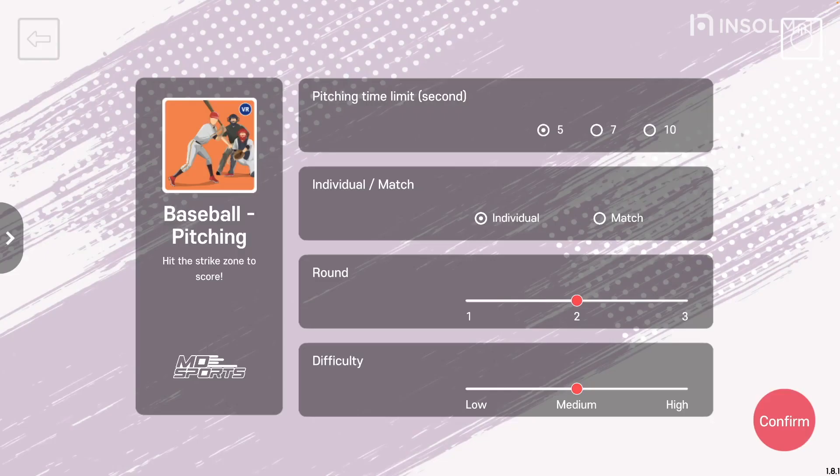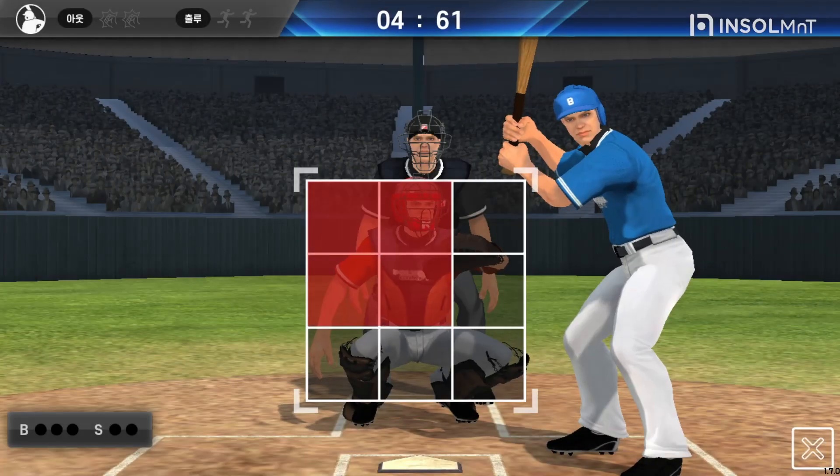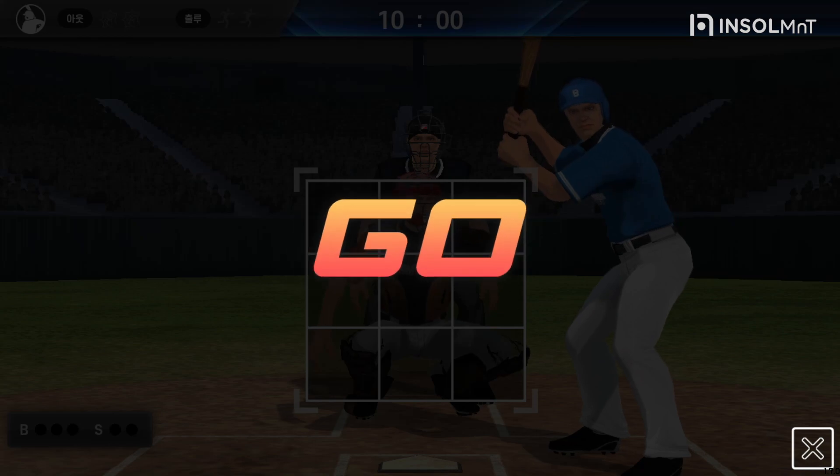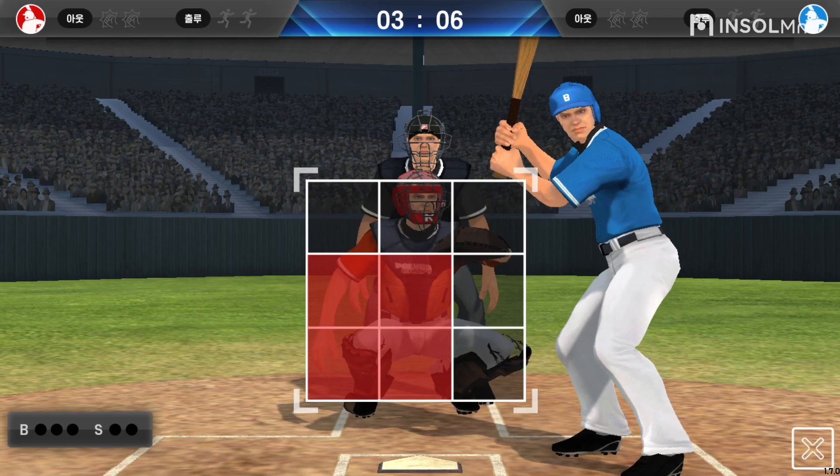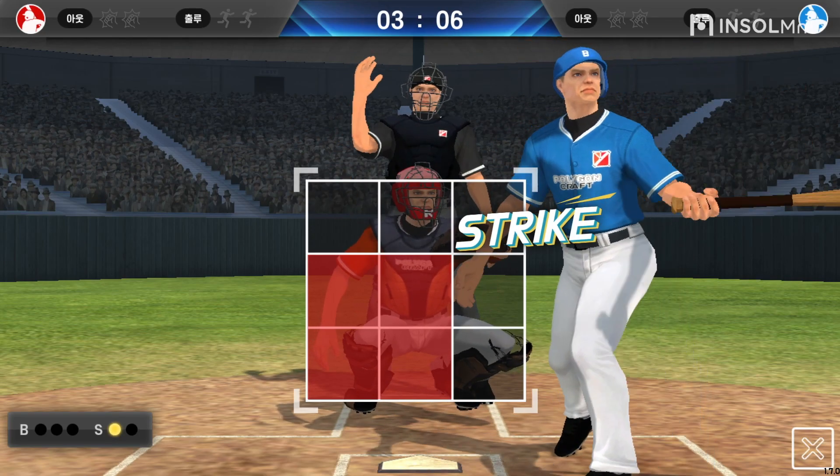Contents of the Baseball Pitching Setting. First, set the time limit for pitching. You can choose between 5, 7, and 10 seconds. Next is how to play. You can choose between individual or match. If you choose a match, you will be divided into two teams and the team that makes more batters out wins.